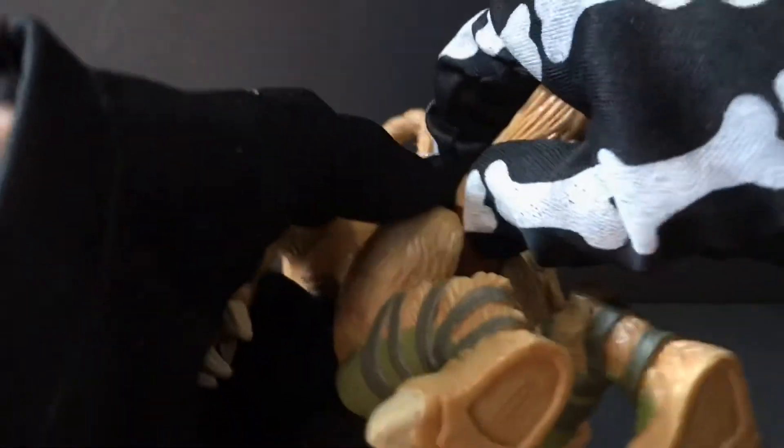But again, those are 30, 40 years old at this point. He does have a little bit of movement in the leg there, and then his tail also rotates. It is a separate piece, so you can pop it off and put it back on if you want. A lot of the time this is missing, so when you're buying him loose, make sure he has this.